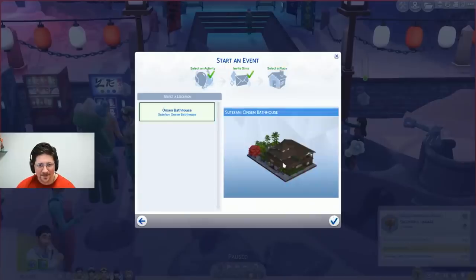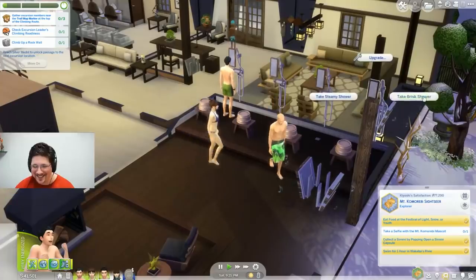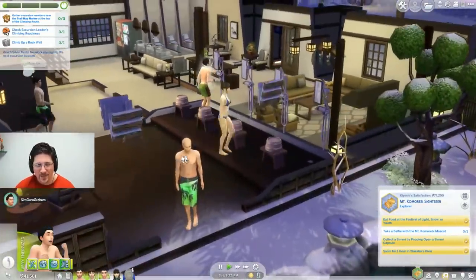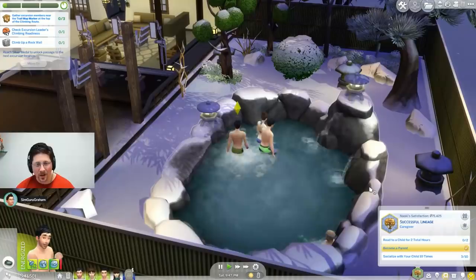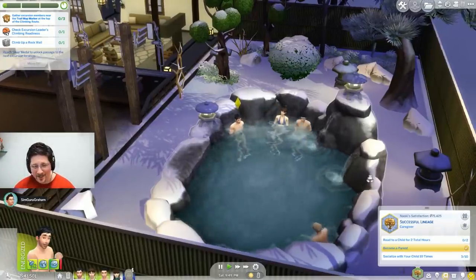They started off at the onsen bathhouse where you can relax in the hot springs, but you do need to shower first, else you'd get some stink eye from other Sims. If you woohoo in it, or use it without showering, it'll get gross faster.